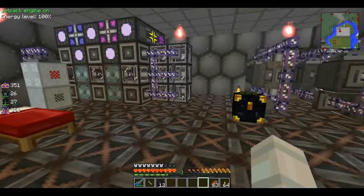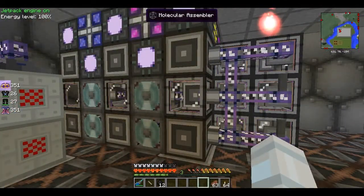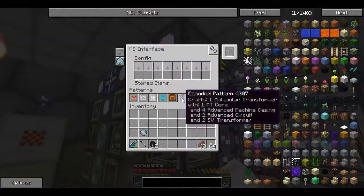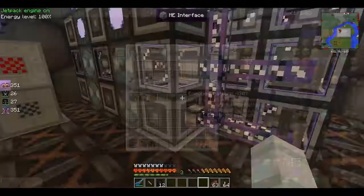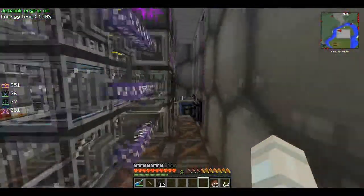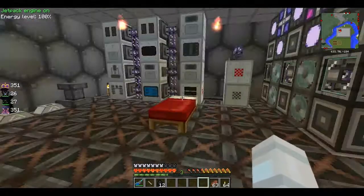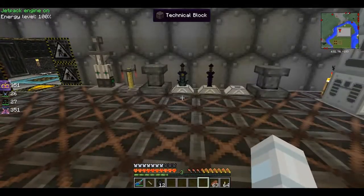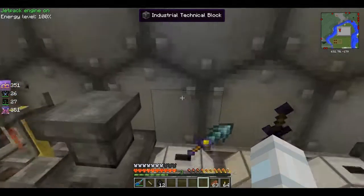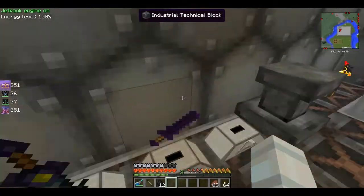And here we have our logistics area — used better than my AE2 setup. Two computers with crafting CPUs and storage for the recipes. And as you can see, I only use the flux cable because my friend doesn't like the difficulty, so he disabled channels, making it more like the previous Applied Energistics. Very easy, but that makes things boring anyway.